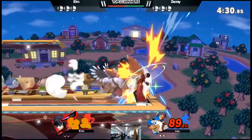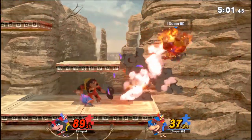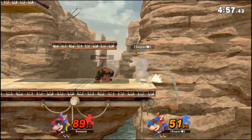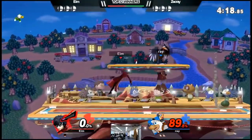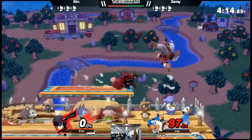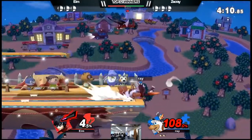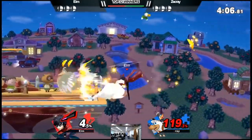Down tilt can be used for a couple of good things: it can low-profile some moves and it's a pretty good move to attack the edge, especially because of the angle it sends at. Other than that, down tilt isn't amazing — most of the time F-tilt is just better. F-tilt doesn't have as much range but it's a lot faster, so if you whiff a down tilt it's going to be a lot worse than whiffing an F-tilt.